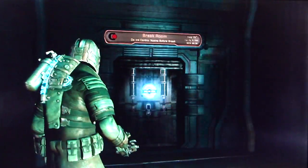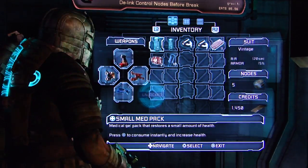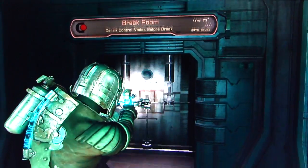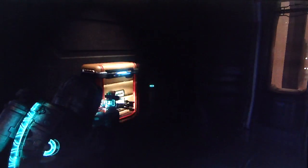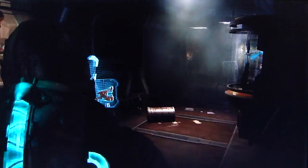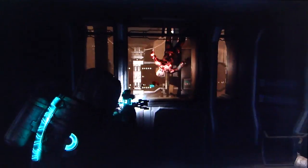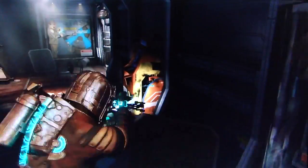Another fucking stasis pack, holy shit. Here we go — 20 inventory slots, very nice. What is this, the break room? Ha! Hey look, it's a dead dude floating outside. The fuck did he get out there? It's one hell of a break room.